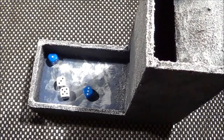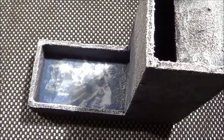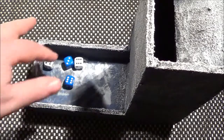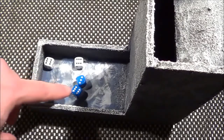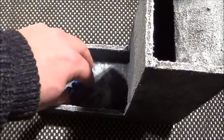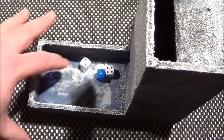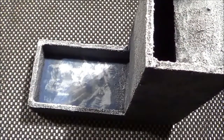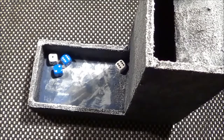I beat him again. He has 11 and I start with 10. Next it looks like a draw at 19 — so that's a draw, no damage. Another round: I win again, that's two off the Rock Grub, he's down to 3. I beat him again — he goes down to 1 point of stamina.